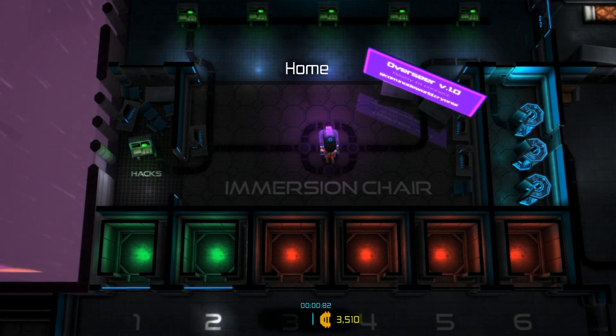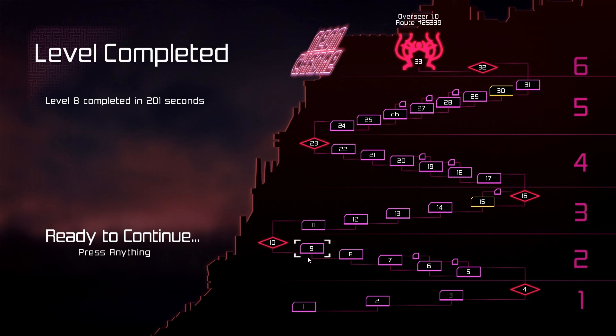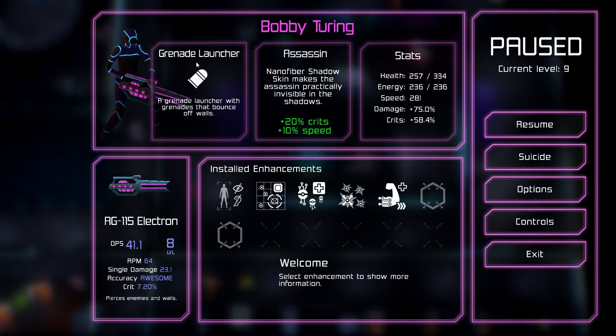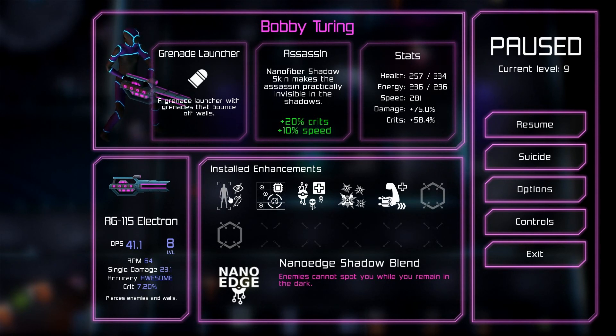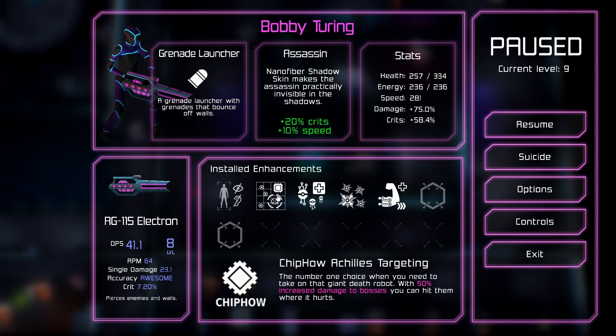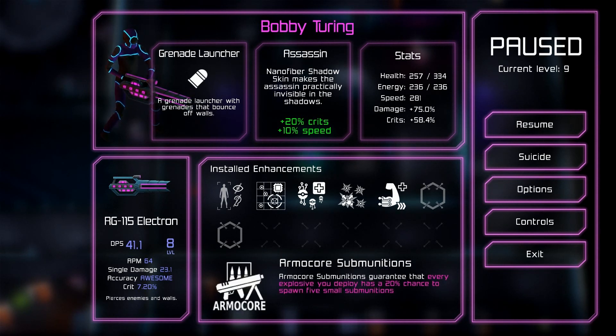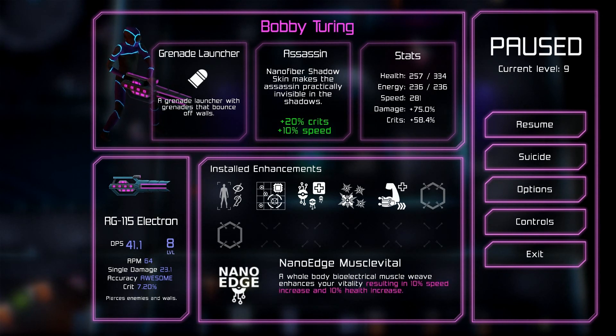I made it to level 9 with an assassin, so we just need to make it through this level and we'll get to the boss. Let's take a look at this build - his name is Bobby Turing, got the grenade launcher, and we are an assassin again. I unlocked a railgun and picked it up - it's absolutely excellent. It can shoot through most of the environment, through enemy shields, and still does decent damage even through walls. Its drawback is a slow firing rate. I also picked up enhancements: concealed in shadows, 50% increased damage to bosses, nanites converting 10% of energy cells to health, sub-munitions giving 20% chance to spawn 5 small sub-munitions on each explosive, plus 10% speed and 10% health increase.